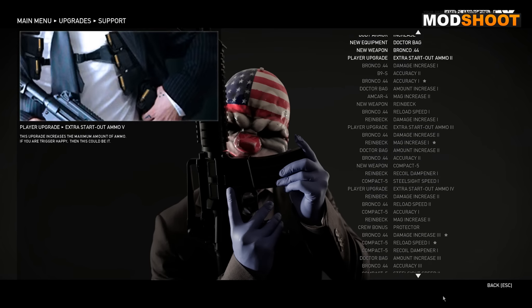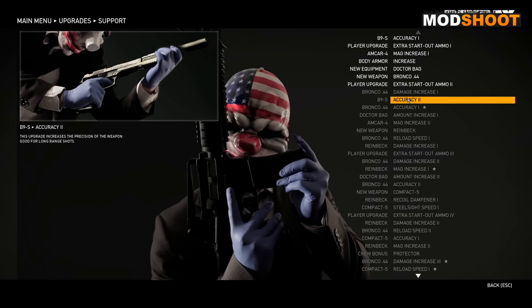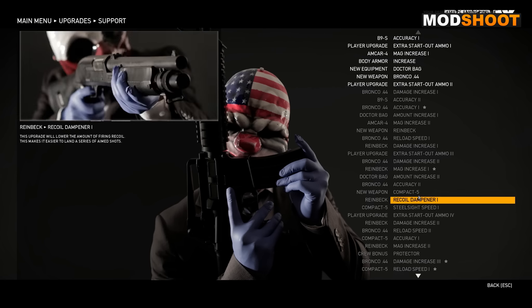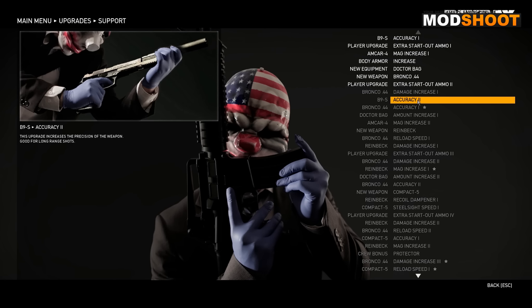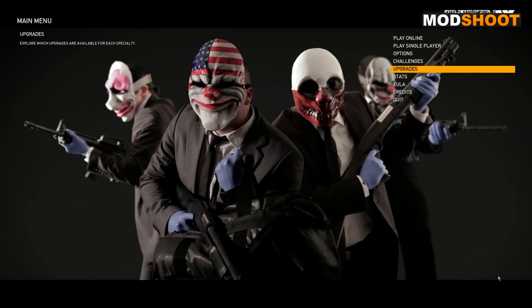It's the same with Support — you've got lots of different unlocks. Basically, as you unlock, you go down in the list. You don't choose which specific one you want to unlock; you start off and go next, next, next, next. I'll jump into a game and show you how you choose which tree to unlock.